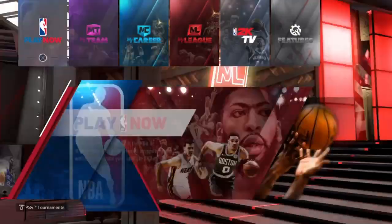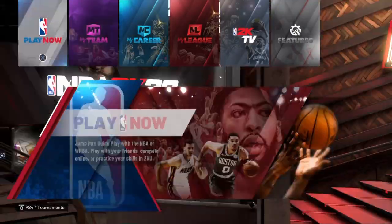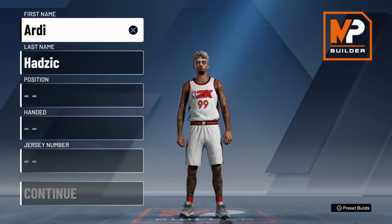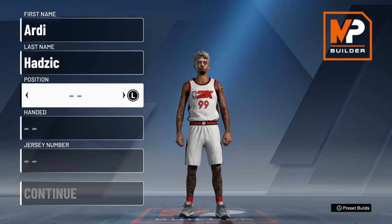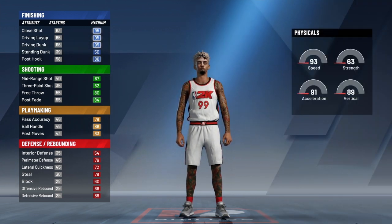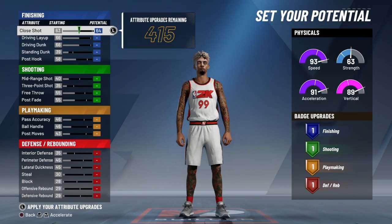First thing he tells us to do is load up 2K. Here I am loading up 2K. I'm in My Career now. He tells us to go to My Career and launch the player builder. I only have one build — a glass cleaner with contact dunks. Next thing he says is just make any position, any build that you want to do the glitch on. I'm just gonna make a random build.